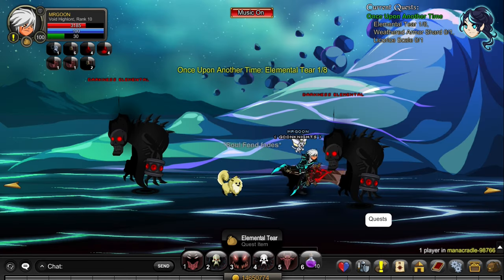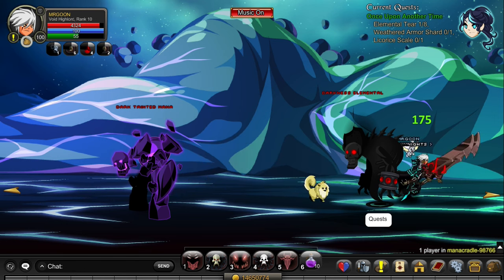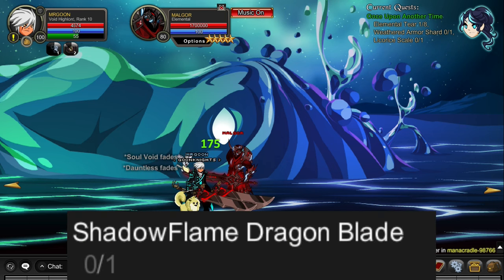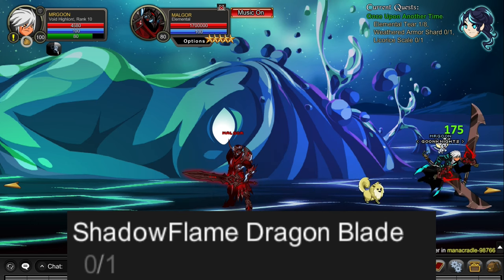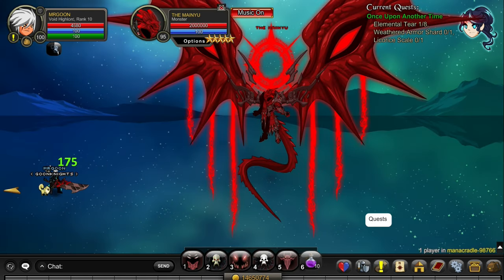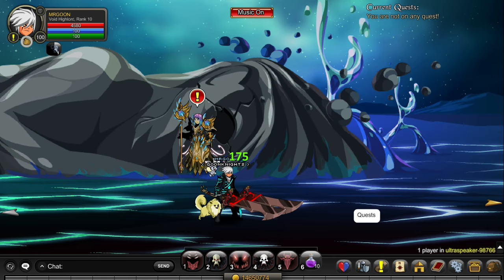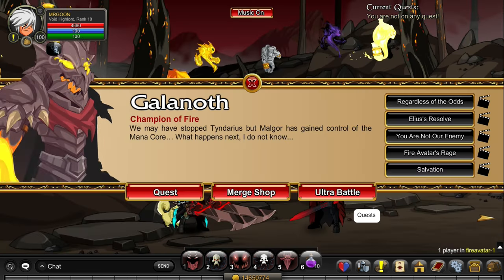While you're in Join Mana Cradle, one important note: one of the bosses you need to defeat here is Malgore. If at any point Malgore drops the Shadow Flame Dragon Blade, accept it — you will need it for a merge later in the video, so do not discard it. The last monster to complete the current quest is the Mind You. Alternatively for the Dragon's Tier, you can trade in 10 Malgore Insignias and get it straight away.